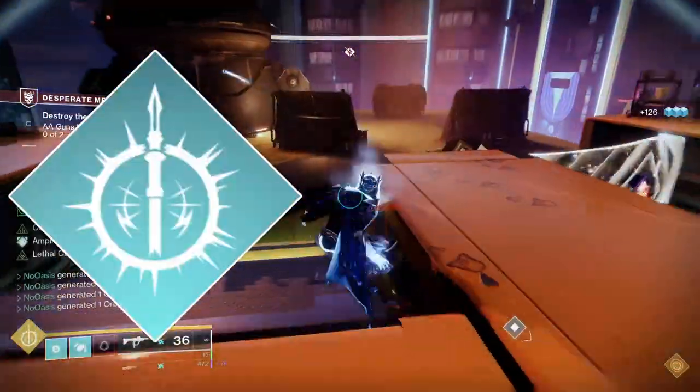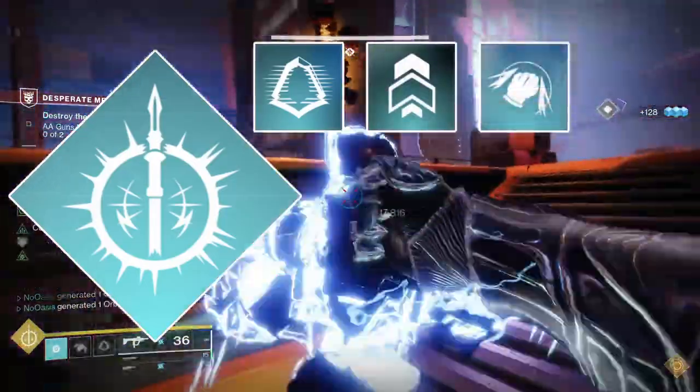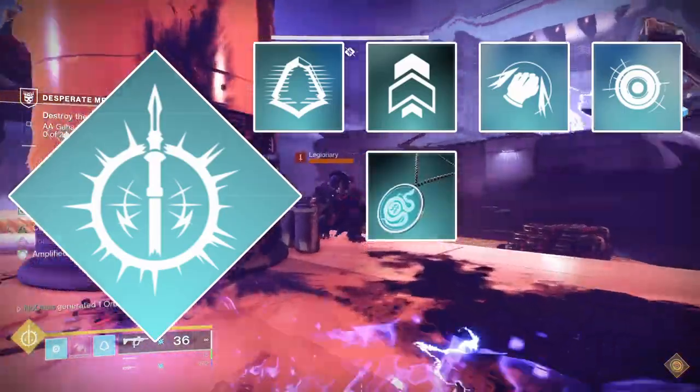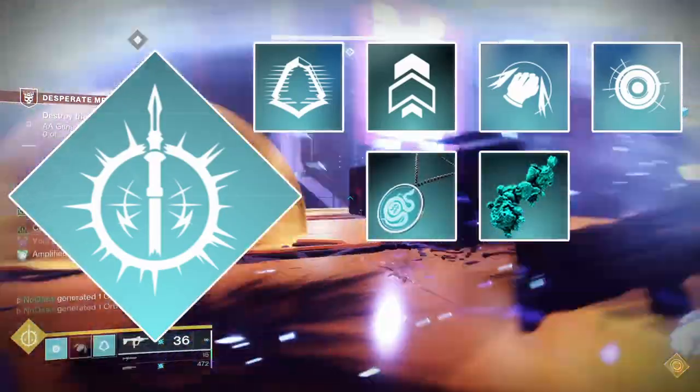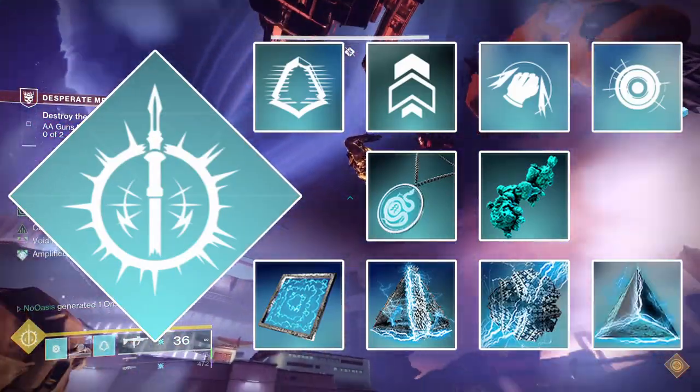For your Super, run Gathering Storm. Run the Gambler's Dodge, whichever jump you prefer, the Combination Blow Melee, whichever grenade you prefer, the Flow State Aspect, the Lethal Current Aspect, Spark of Feedback, Spark of Frequency, Spark of Haste, and Spark of Resistance.